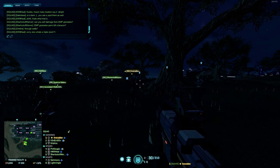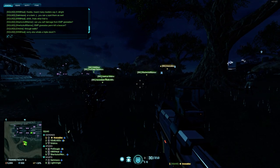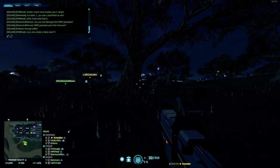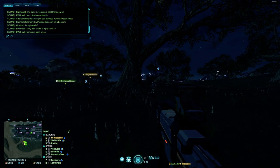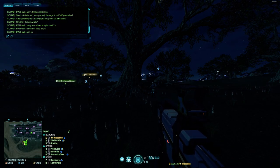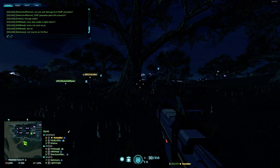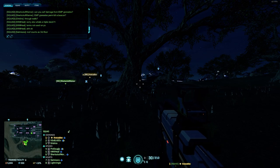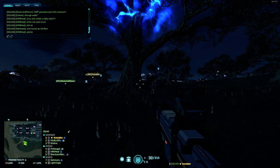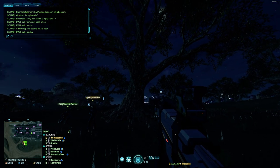The triple stack is any building with three floors, not including air towers where you have four giant airpads. Triple stacks usually have a bottom floor with two to three entrances, a second floor where the point will be, and a roof where there will be two stairs leading down to the second floor. The EMP underbarrel grenade can also shoot - that area of effect is pretty small, but it will also kill beacons.